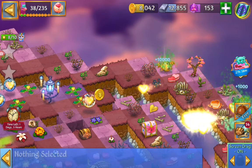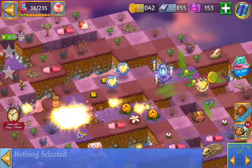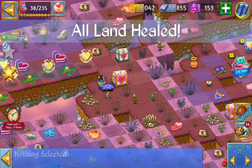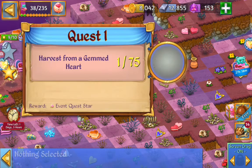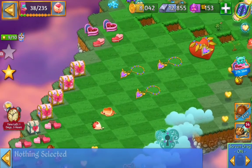There we got the golden capsule. So we healed all the land. The last quest we have left is to harvest from the necklace — the gemmed heart — 75 times. I line them up here. I am going to start harvesting them.